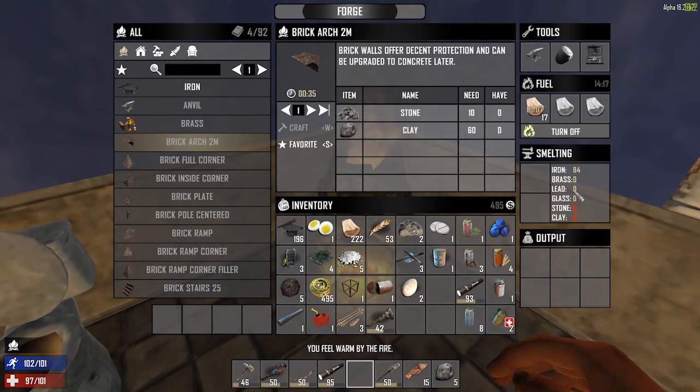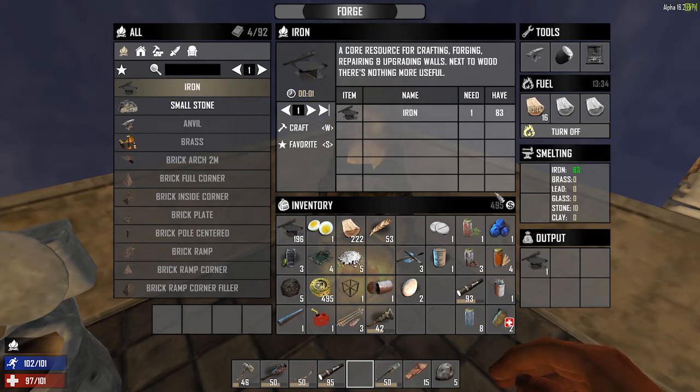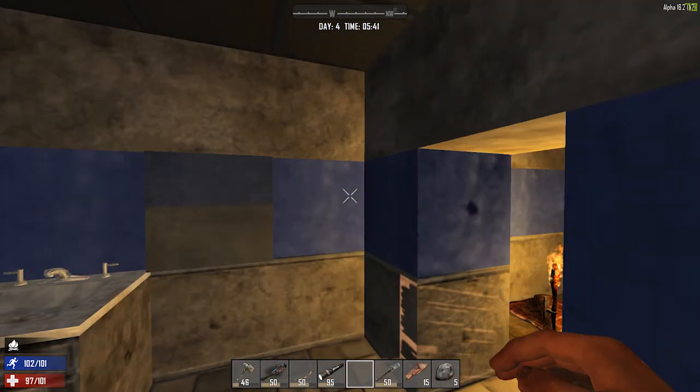I really don't know what's going on here. What happens if I put stone in here? Oh — it's an input! You put the stuff in there and it smelts it. You have the ingredients to make that many iron, so if we just do this it's going to start making it. There we go — see, I'm not so stupid after all!